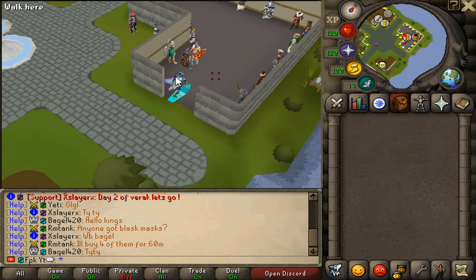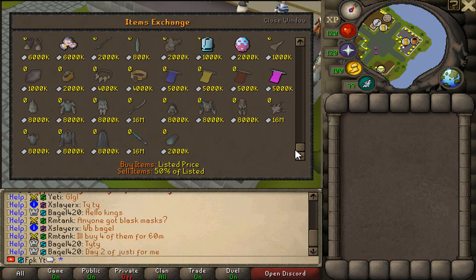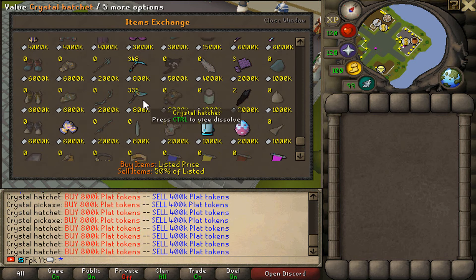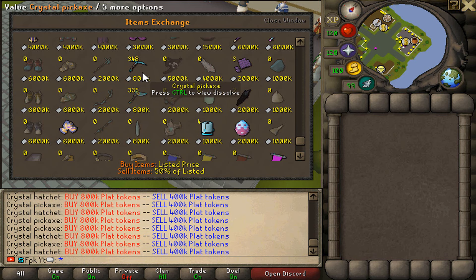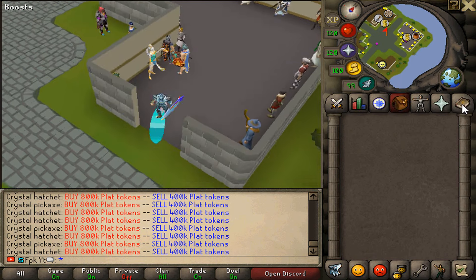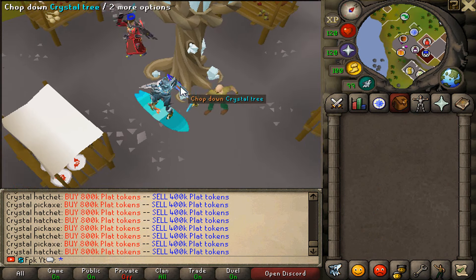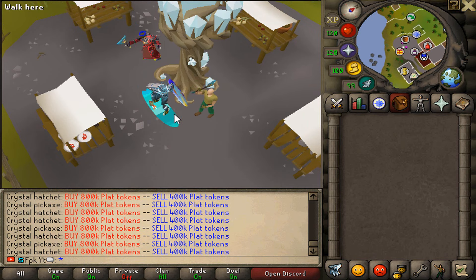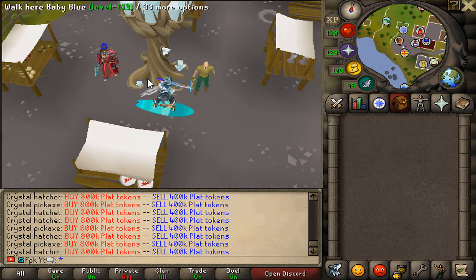Let's go and check out the item exchange right over here — there it is at home. You can sell the crystal weapons for a lot of money right here, and look how many crystal big axes and hatchets have been sold to the item exchange — that is crazy. Players normally also buy the fragments for 100 mil each. So make sure to make yourself a crystal tree alt account and start cutting the tree down every hour to make yourself a lot of cash, supplies, crystal fragments and much much more.